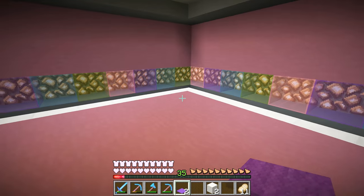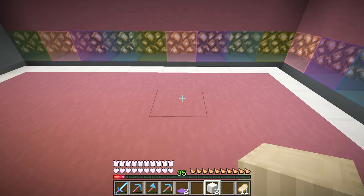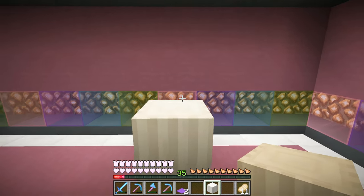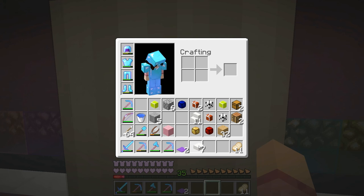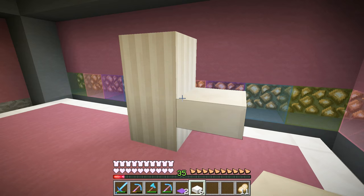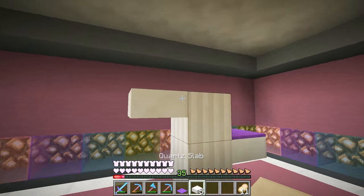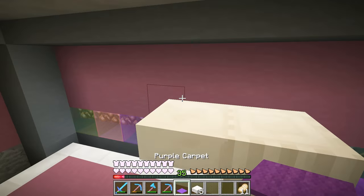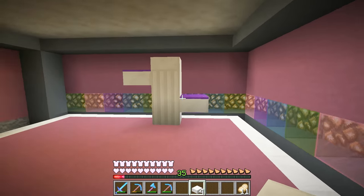Next I think we're going to make a little cat gym area. Right here should be pretty good, so let's go up a little bit. Let's put one right there — can we place carpet on that? Yes we can. And one right here — yes. Milo's going to have a very comfortable bed up there.